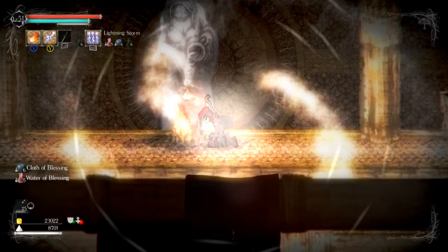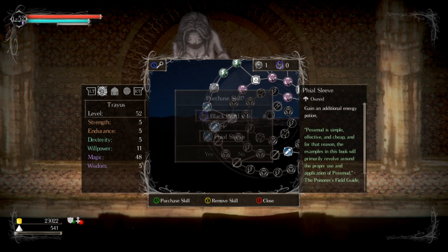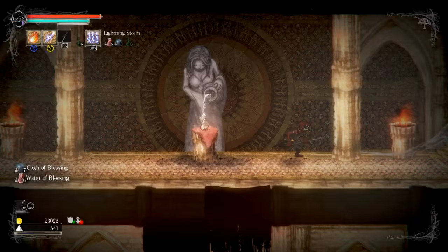Let's go level up real quick since that just put me over the edge. How are we doing on the tree of skill? Am I just working towards magic right now? There's a file — bam, that's one more for me. That's totally worth it. Now I have seven mana recovery items. Handy.